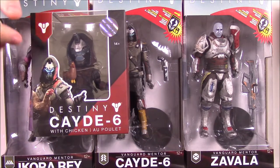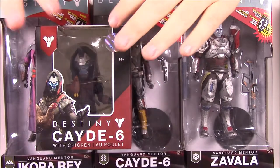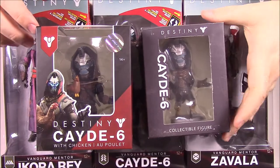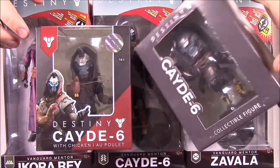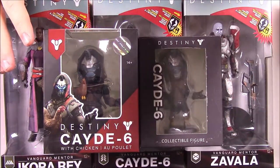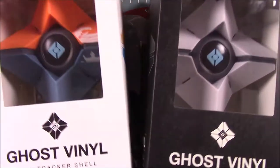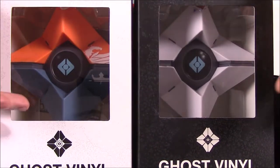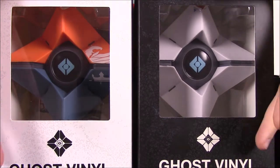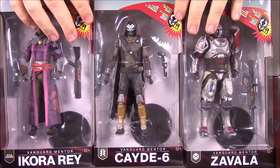We also have the new Cayde-6 figure from Big Shot Toy Works — we've done a video on these in the past, but this is the new one of Cayde-6 holding the chicken. He also got the Loot Crate exclusive Cayde-6, which is supposed to be from the Loot Gaming box. And then the last items are two Ghost vinyl figures: the normal Ghost shell from the game and the Kill Tracker shell. They're just little display pieces.